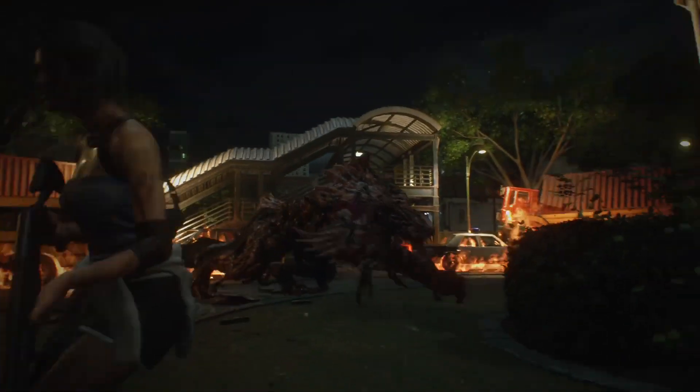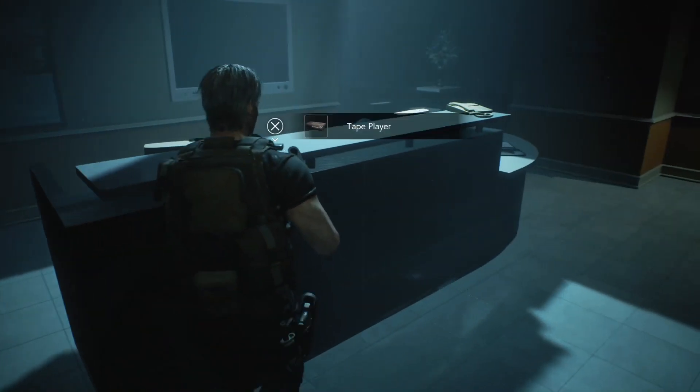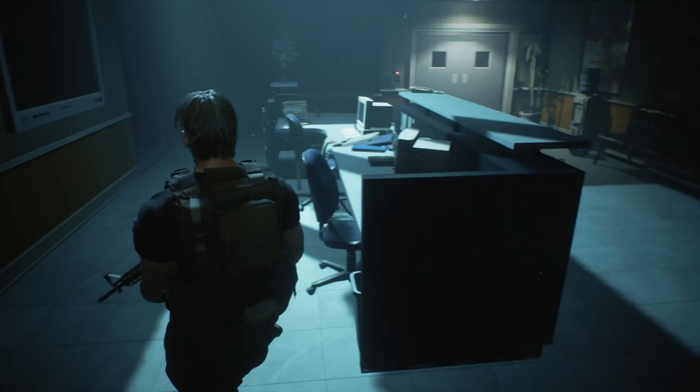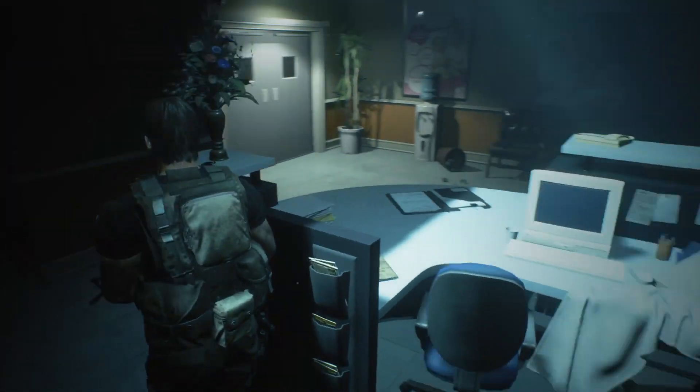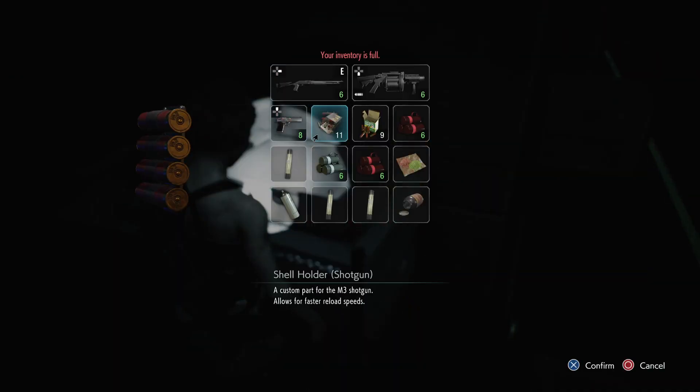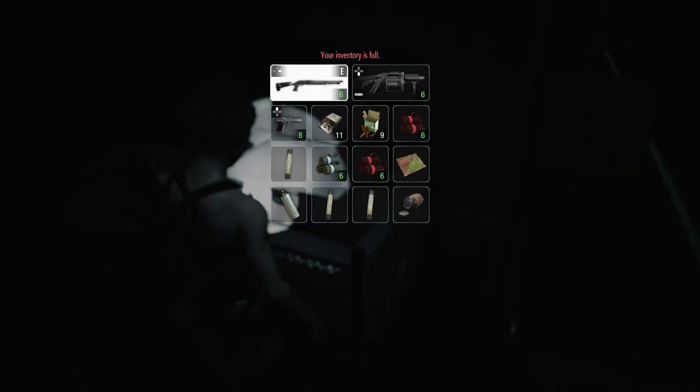As with all Resident Evil games, the game is progressed by collecting keys, opening doors and solving puzzles, all while managing your limited inventory space and backtracking. The game also includes a good selection of weapons, the ability to upgrade them, create ammo, combine healing items and much more — all of which is all you will ever need.